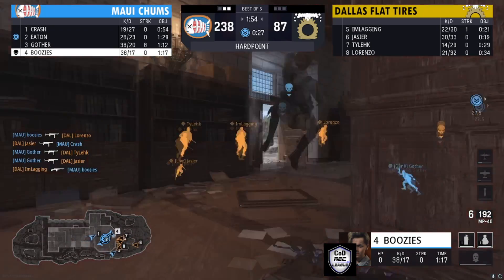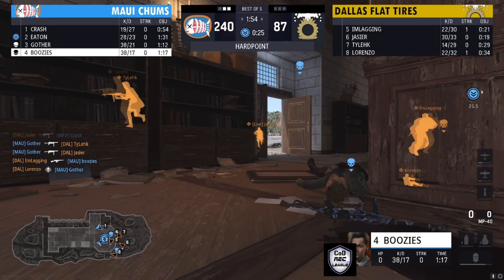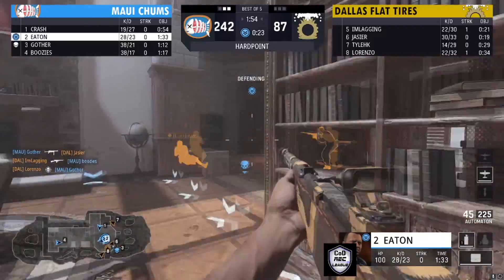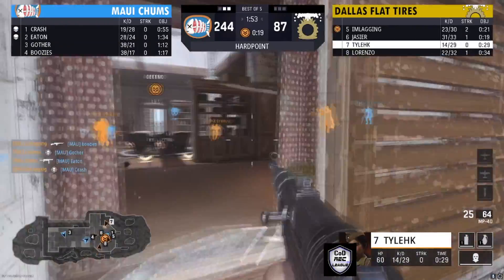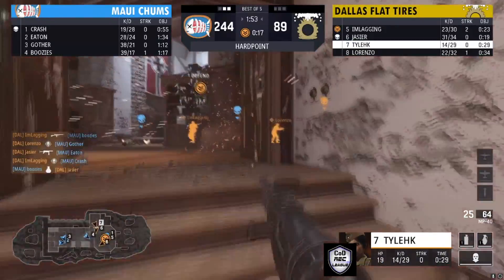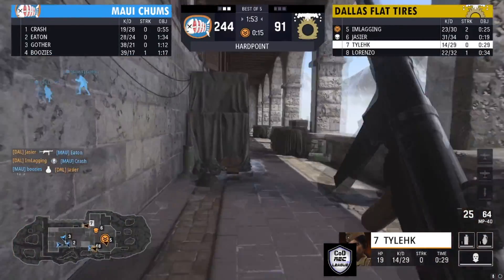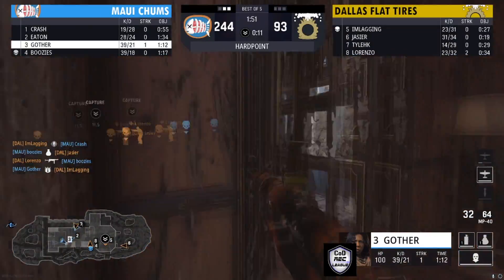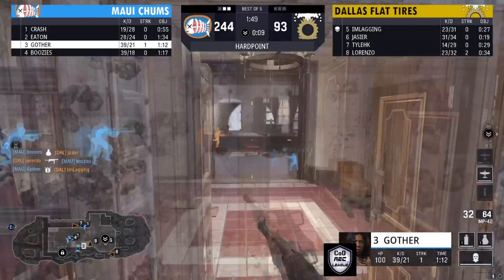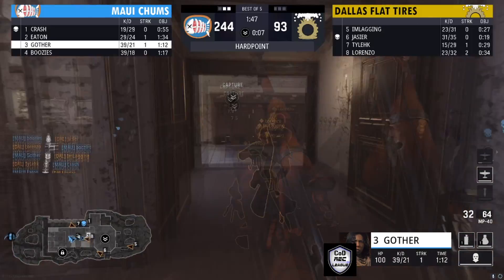Here comes all of Dallas coming through the back door. Kill from I'm Laggin, kill from Lorenzo. They just need one more for Jassier to get on this hill. There's the break — they get on the hill. But Maui Chums is probably good with that — they only need six seconds left to win this game, so they'll just rotate to next and try to win it there.